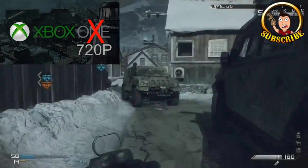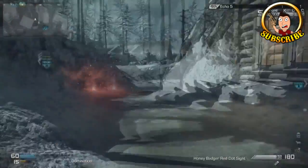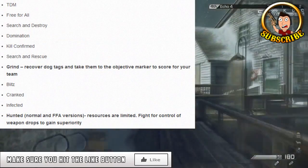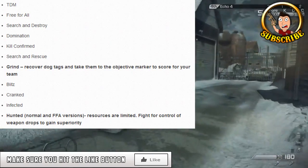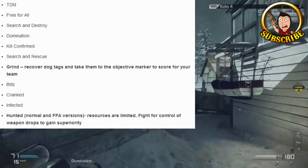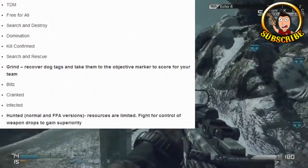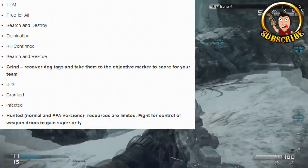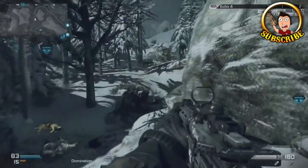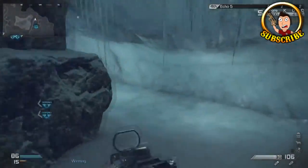The next bit of news is about what game modes will be included in Call of Duty Ghosts multiplayer. This was leaked by a user who has played the game. The modes are: TDM, Free-for-All, Search and Destroy, Domination, Kill Confirmed, Search and Rescue, Grind, Blitz, Cranked, Infected, and Hunted. Some of these we didn't know were going to be in Ghosts. IGN is currently going through all the game modes and showing gameplay. Notably, Extinction is not in this list as it's part of Squads and is a co-op mode, not standard multiplayer — I don't have much information on it yet but will post a video when I do.